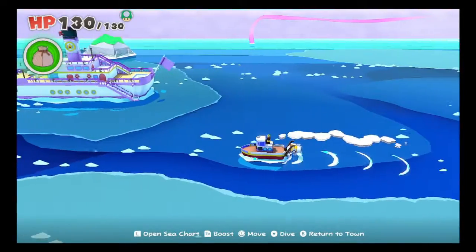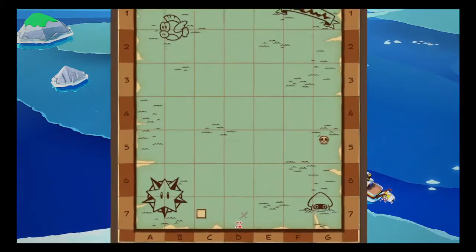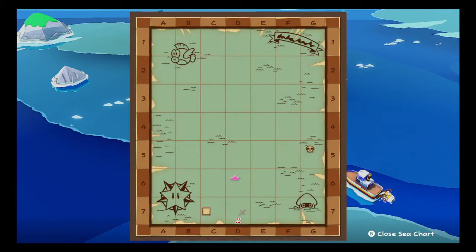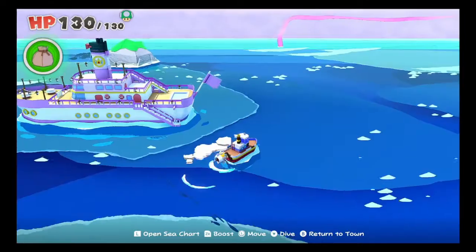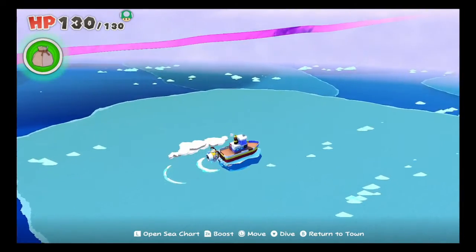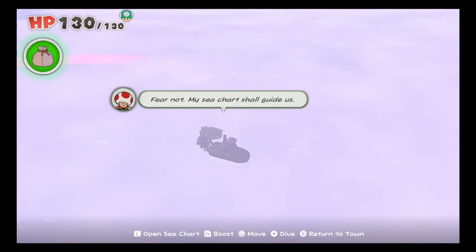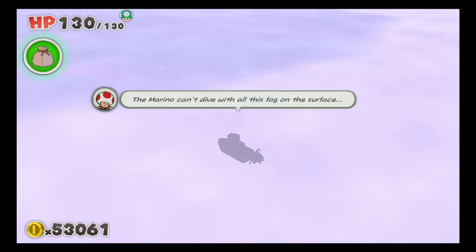Let's see if Captain Toast has anything about this ship here. That's the vessel known as the Princess Peach - how subtle. Captain Toast's voice kind of hurts mine a little bit, so I just need to keep it hydrated. We hit the fog. Fear not, my sea chart shall get us through. Marino can't dive with all the fog on the surface.